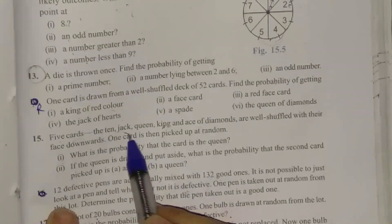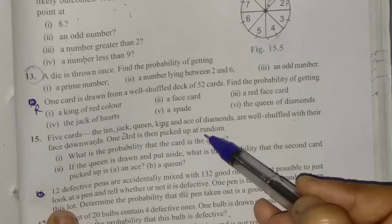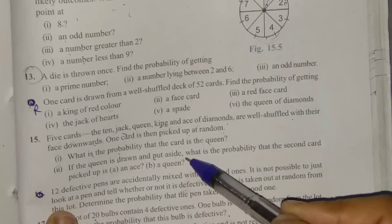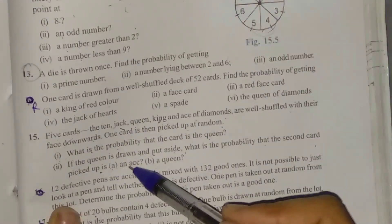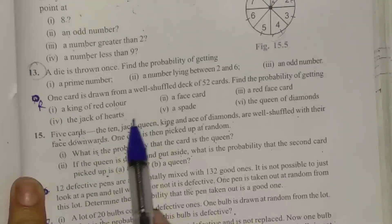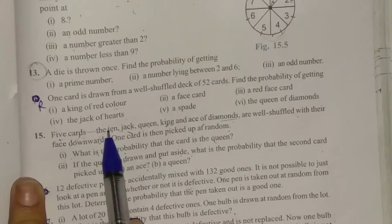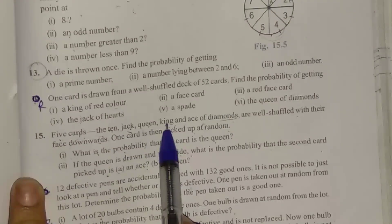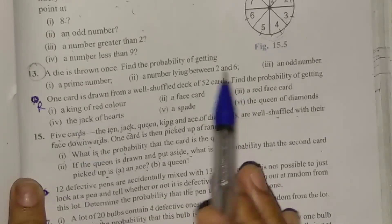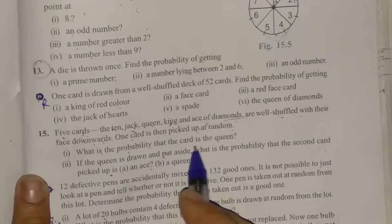Question number 15: Five cards — the ten, jack, queen, king, and ace of diamonds — are well-shuffled with their face downwards. One card is then picked up at random. First case: what is the probability that the card is the queen? Second case: if the queen is drawn and put aside, what is the probability that the second card picked up is an ace?